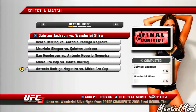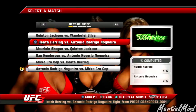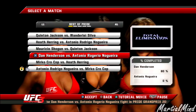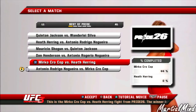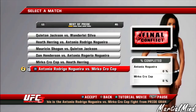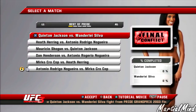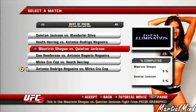But these are the ones I have so far: we've got Quinton Jackson versus Wanderlei Silva in Pride, Heath Herring versus Antonio Rodrigo Nogueira, Mauricio Shogun versus Quinton Rampage, Dan Henderson versus Antonio Nogueira — which I've played as Dan Henderson and got to about 80% success — and Cro Cop versus Heath, which I played and got to about 44%. Nogueira versus Cro Cop requires a DLC I can't download.